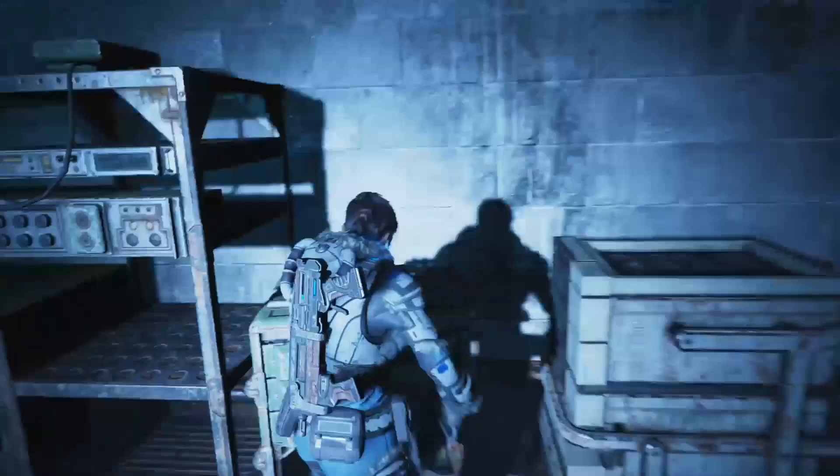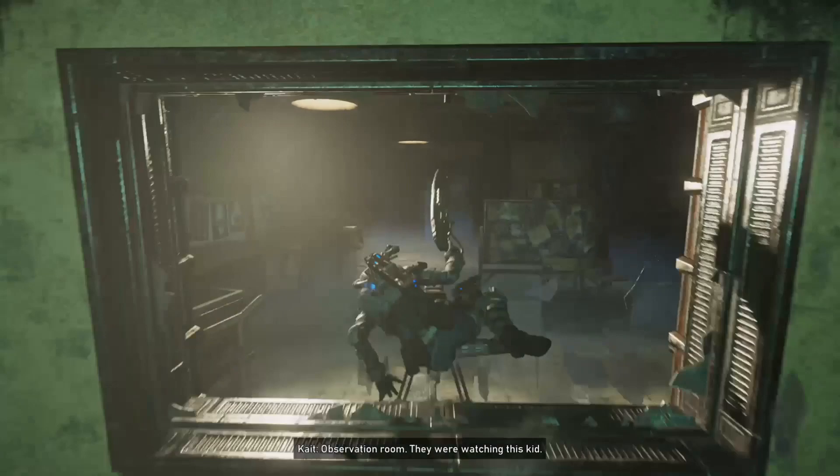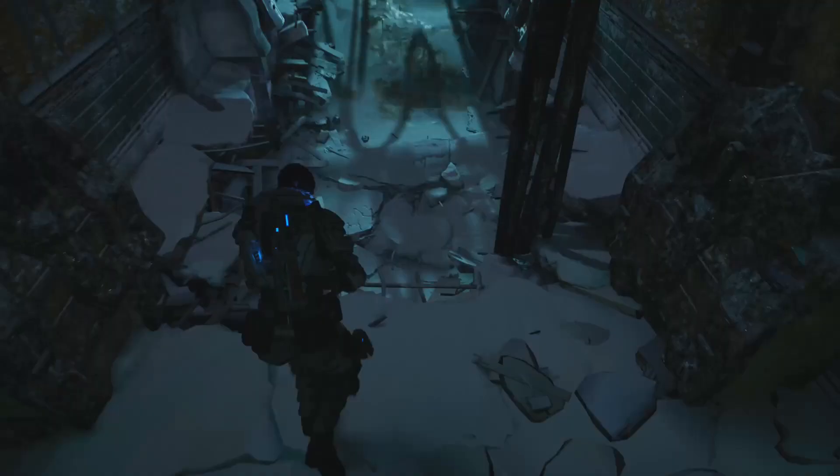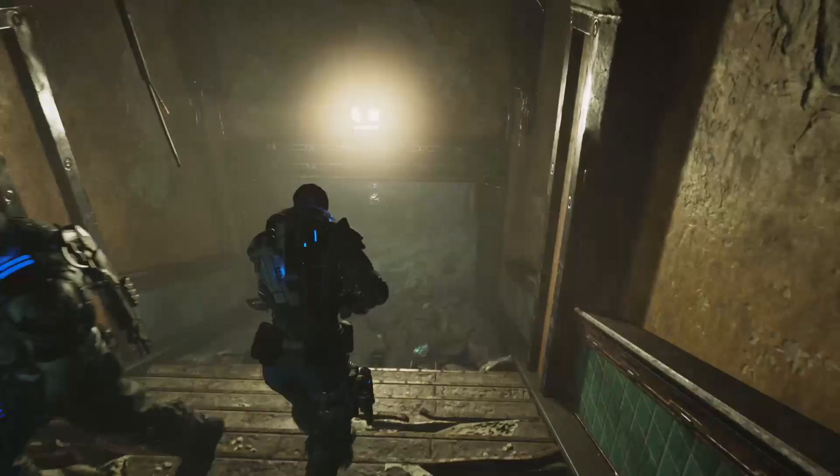Then continue on into the morgue and hug the wall to the left hand side where you will find your next collectible. Proceed on after that into the children's room, jumping through the window into the observatory where you will find your next collectible. Follow that up by proceeding down the path until you have come to a long hallway. On the right hand side, you will find an operating room with a dead locust on the table. Next to him will be your second to last collectible.